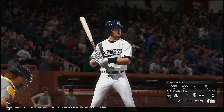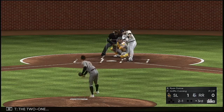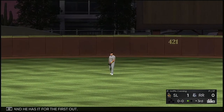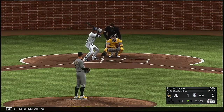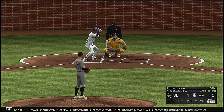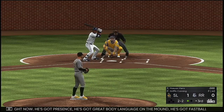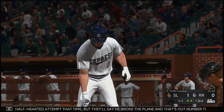Ready for the last half of the inning — that'll bring in second baseman Ryan Dorough. On the 2-1, lifted to straight away center — Trout is there for the first out. Now in the box: Swan Viera, on the 1-1. I love everything this pitcher has working right now — presence, great body language on the mound, fastball command, and a nice early feel for his off-speed stuff. A half-hearted attempt but they'll say he broke the plane — that's out number two.